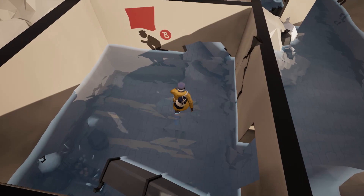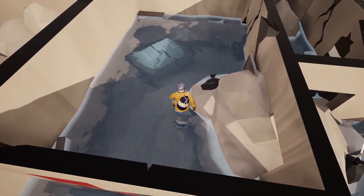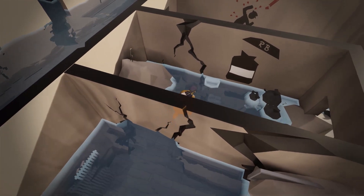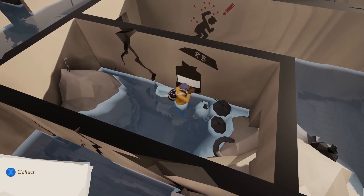The health bar decreases when he's injured or if he doesn't have any more energy. Inside the building, you need to collect food and water to fill up your bars, as well as materials in order to craft new objects.